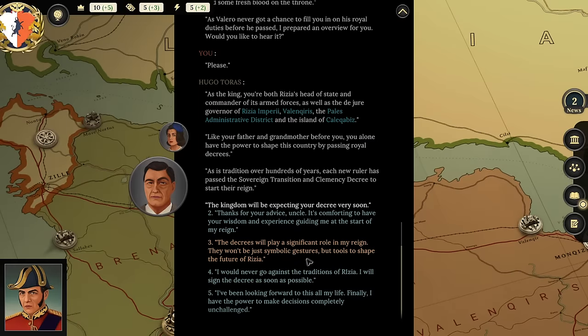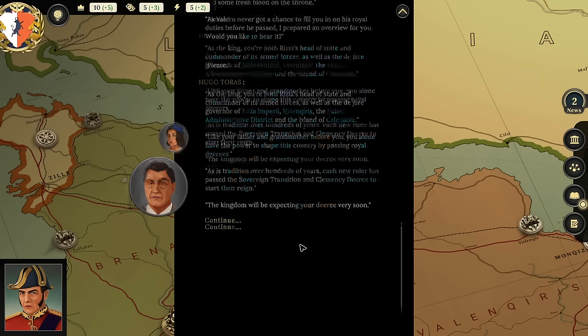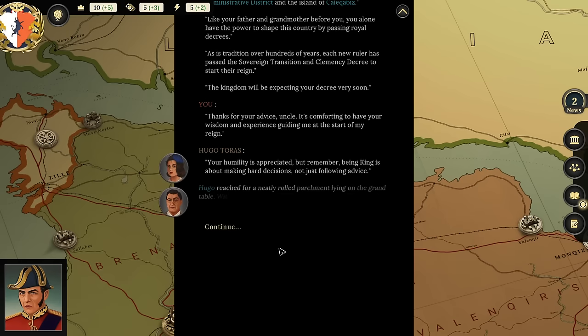Hugo continues: 'I and the rest of the royal council will advise you to the best of our ability and put forth decrees and state decisions for your approval. Ultimately, the king has the final say. However, you should not neglect the House of Delegates—the legislative assembly my brother set up to appease the opposition after the uprising.' Your humility is appreciated, but remember being king is about making hard decisions, not just following advice.